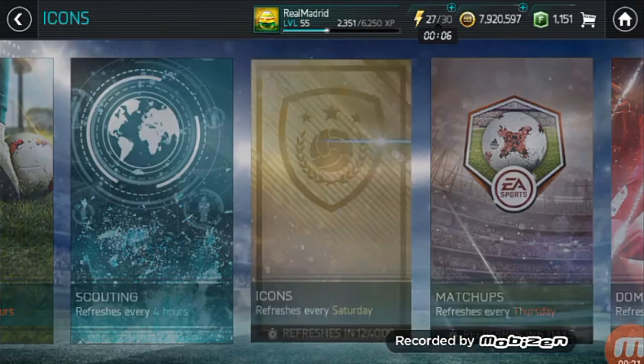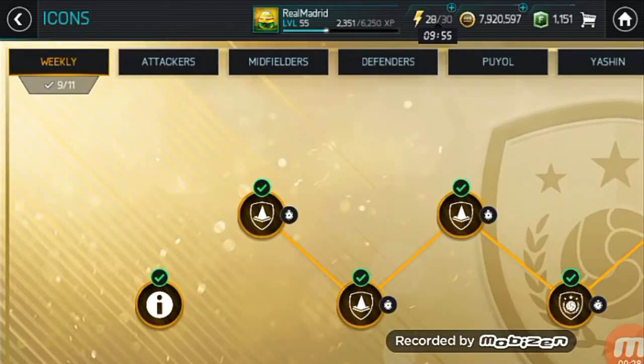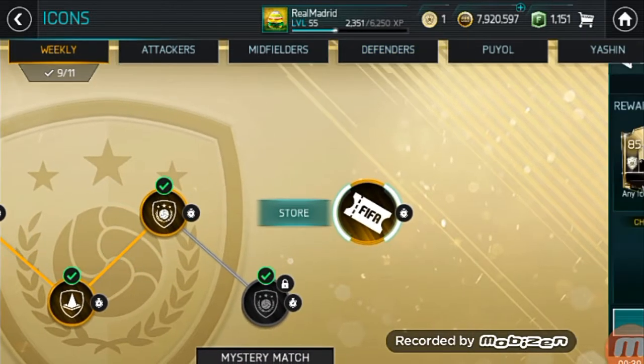Because you get eight and eight points icon, you can just get a guaranteed icon player from there. You can see the new icons that EA has released — or these are leaked, I'm not even sure.